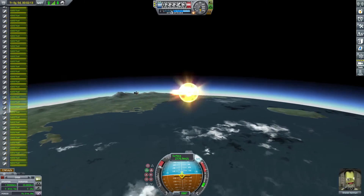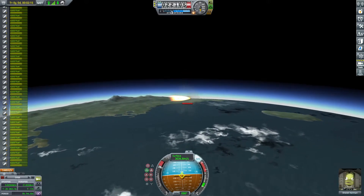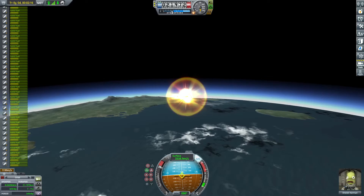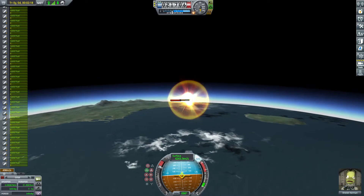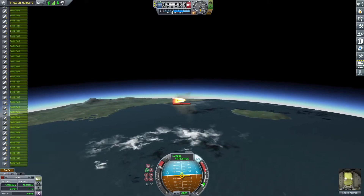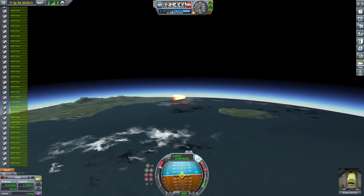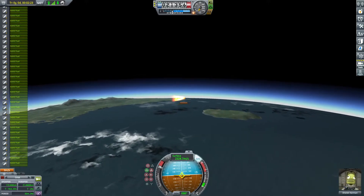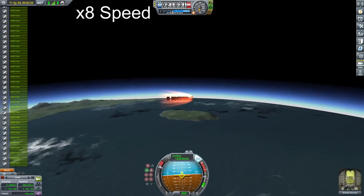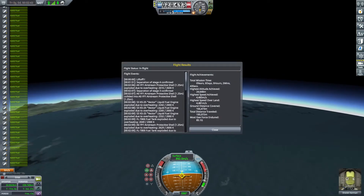Finally, I launch the last stage and prepare to reach the target speed of 4,484 meters per second. After the engines burn out, I separate the fairings, which exposes the hundreds of separatrons underneath them. This creates a lot of drag and acts as an easy air brake. And there you go — 4,483 meters per second.